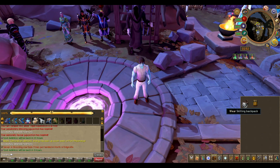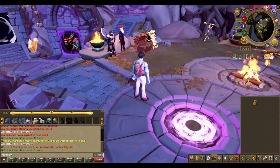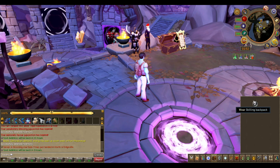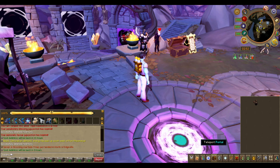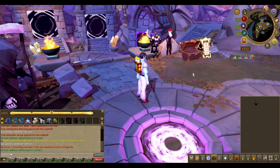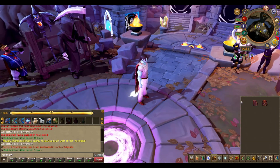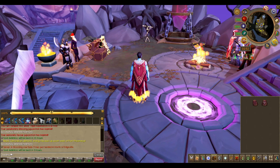These two items give global bonus experience as well. The skilling backpack — which you can get from skilling contracts or the skilling contract reward shop — gives 5% bonus experience when equipped. The skilling backpack advanced gives 10% bonus experience when equipped. The max cape gives 10% bonus experience when equipped, the completionist cape gives 12.5%, and the completionist cape trimmed gives 15%.